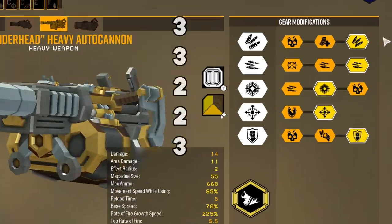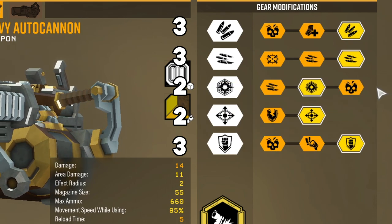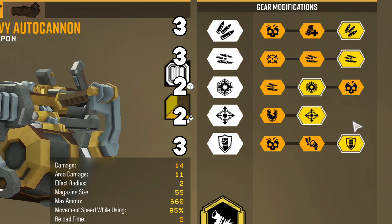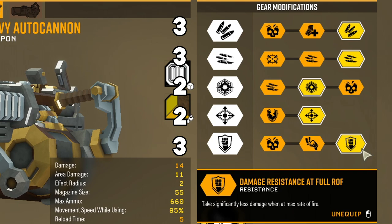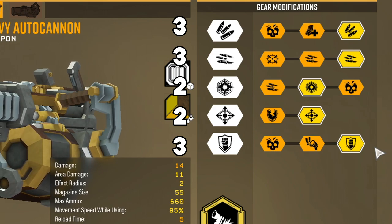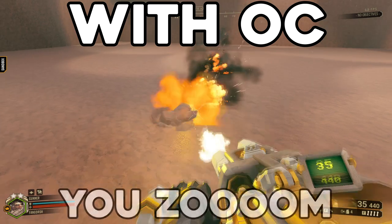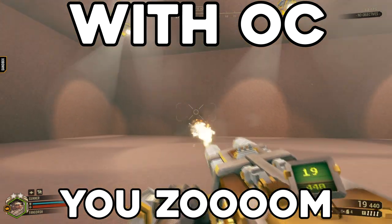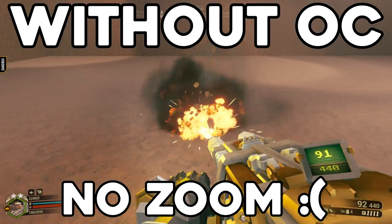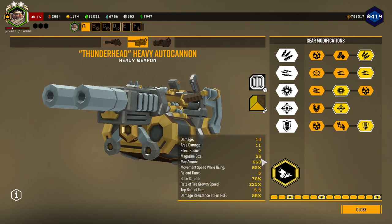So like I said, I have the Thunderhead. How I have it built: I have more total ammo, faster rate of fire growth, bigger area damage, and more area damage as well. So I have a bigger area effect and bigger area damage. And then in Tier 5, I have the Damage Resistance at full rate of fire — this gives me a 50% damage resistance when I'm at the top rate of fire for the gun. And this pairs really nicely with the Balanced Overclock Combat Mobility. What Combat Mobility does is it gives you a smaller movement penalty while shooting the gun, reduced base spread, and you reach the max rate of fire a lot faster. But at the cost, you have a decrease in magazine size — but that's fine. If you play with Big Bertha, you obviously already deal with 55 as the maximum magazine size.